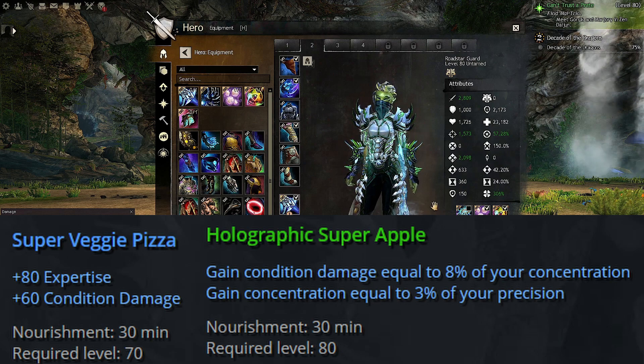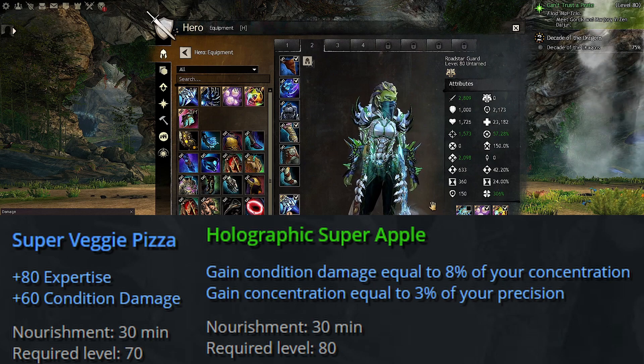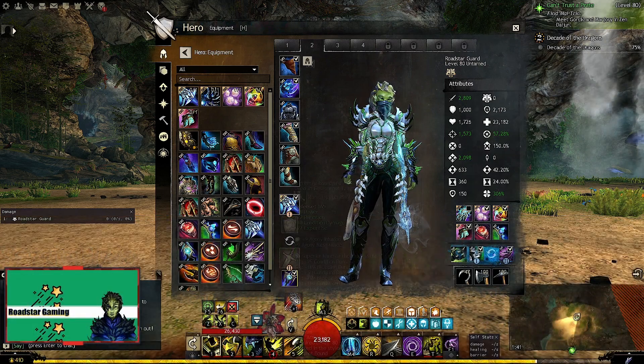For example, in fractals I do not use any boon duration food because you get boon duration from the fractal potions, or if you have a quickness herald as dragonface it extends the boon duration.